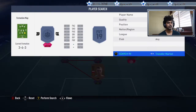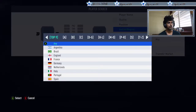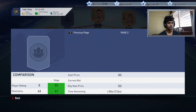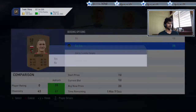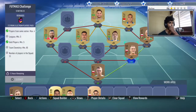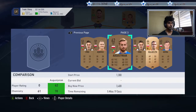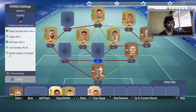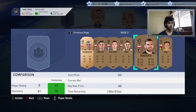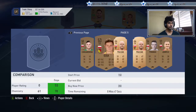Let me find a Polish centre-back on the Transfer Market — looking for cheap options. Found one at 200 coins — that's a win. Now I need a second Polish player. Wait, let me check the requirements again: same nation, max four. I have one, two, three — okay, that's fine.